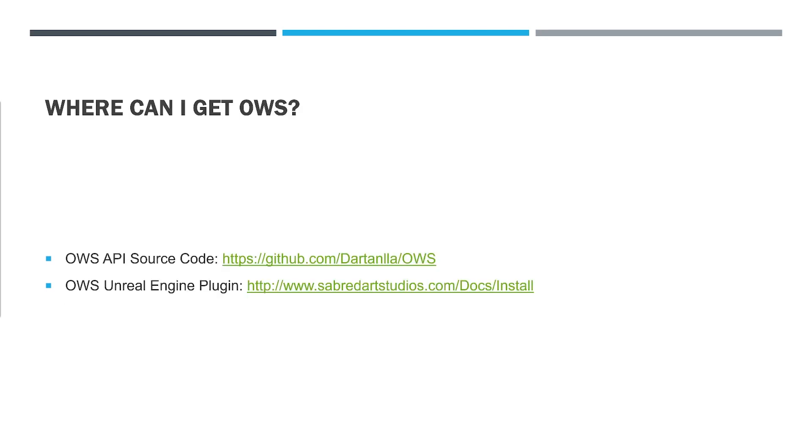Where can I get OWS? The OWS API source code is available on GitHub, and the OWS Unreal Engine plugin is available at the SaberDart Studios website. The links are on screen.